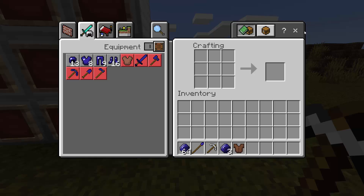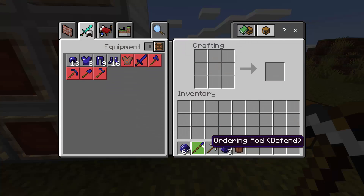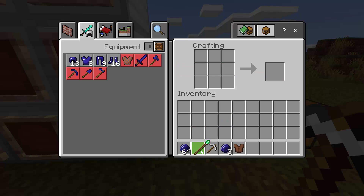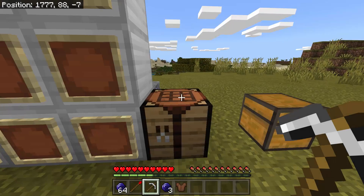If you put it again on the crafting table, you get a different ordering rod — this one is 'settle.' I don't want that one. This one is 'dismissed' — I don't want that either. I want this one: 'attack.' So you'll need the attack ordering rod.